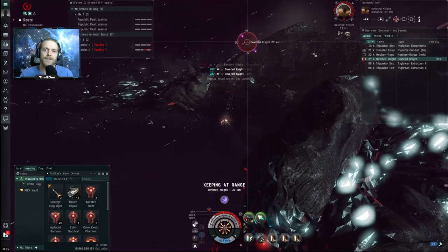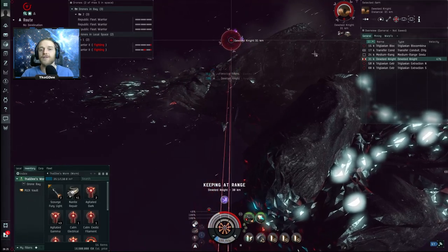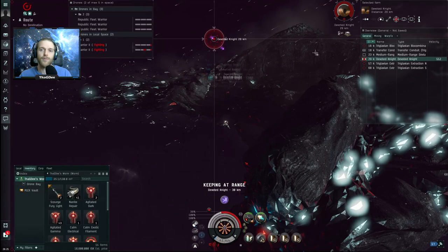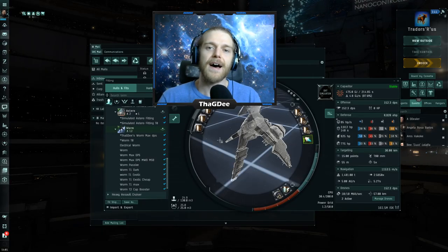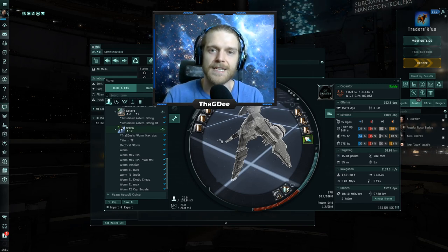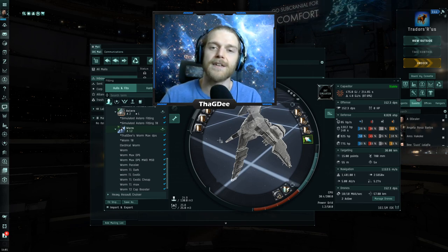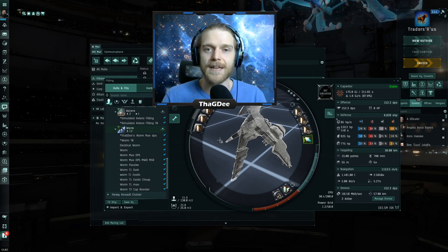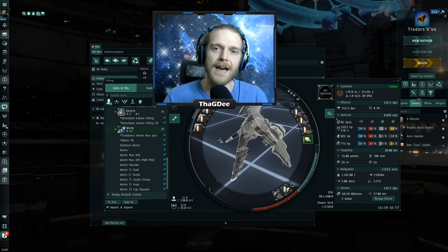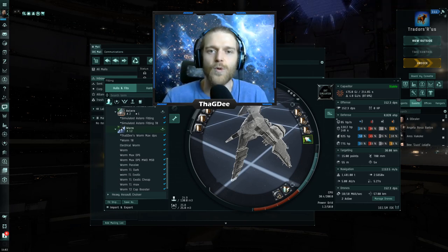What I do is zoom out completely and put the camera on the side where the border is so I can see it coming from far away. As a general rule of thumb, try to be ready to jump into the next pocket the second the spawn is dead — so as the spawn is almost dead, make your way to the cache, blow it up, loot it, go back to the gate, and be ready to jump. It might not seem like much, but it can save you a minute and a half to two minutes per filament, which can equate to 8 to 10 extra million ISK per hour.